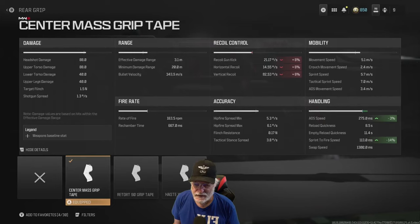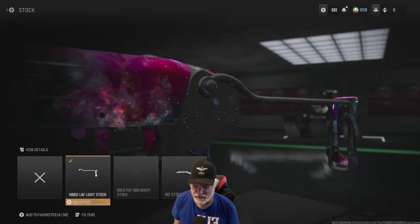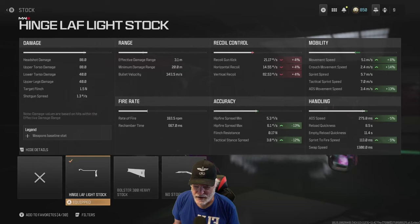The vertical recoil is bad, but it kind of re-centers itself. If you take a look at the composite damage, I think there may be an error there because it says 88-88 for the headshot and upper torso, so we'll take a look at that as we progress. We got the Hinge LAF light stock, and that gives us better mobility and handling — again at the cost of recoil — but it's not going to get worse than you see, because that's a composite number. What I have done is decrease the hip fire max.